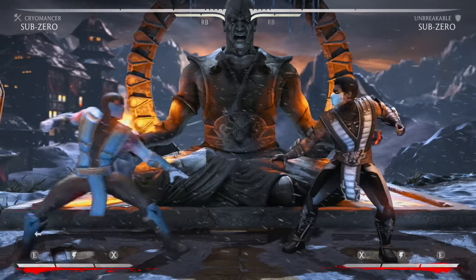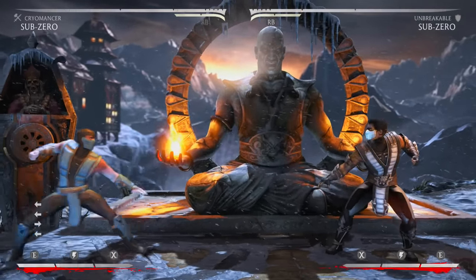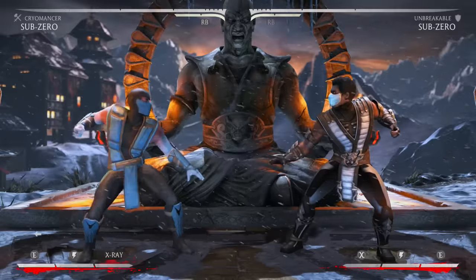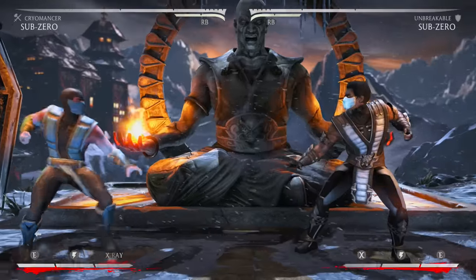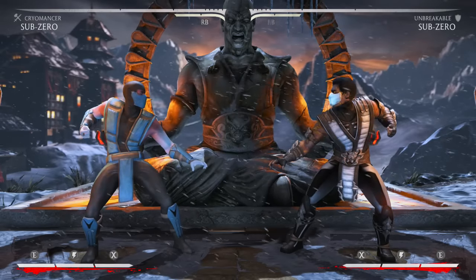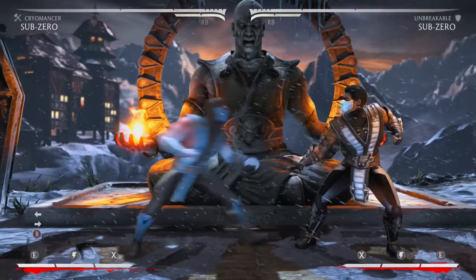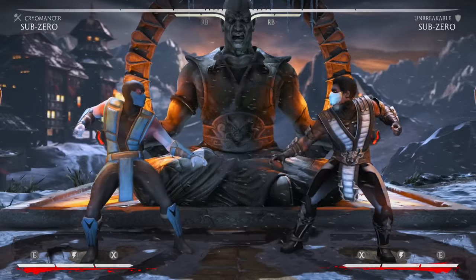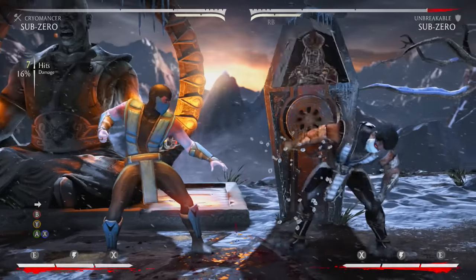Forward 4 is really good especially for whiff punishing. If your opponent is doing a move or combo you can whiff punish with it. In Cryomancer you do the hammer, but in the other variations you want the meter-burn ice ball. It's also a two-hitter, so a lot of times your opponent won't break fast enough — forward 4 is just a great tool for Sub-Zero.